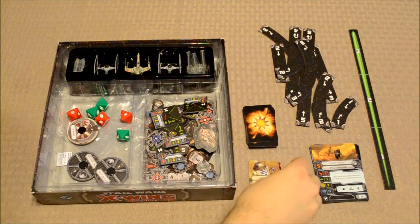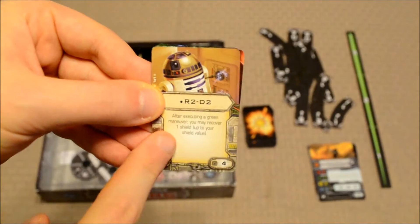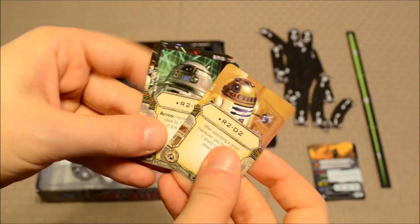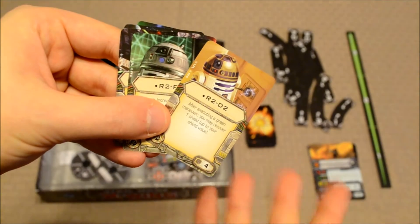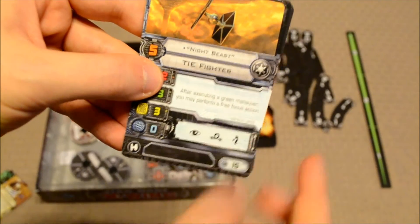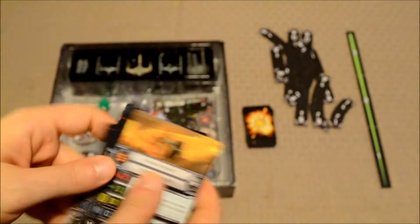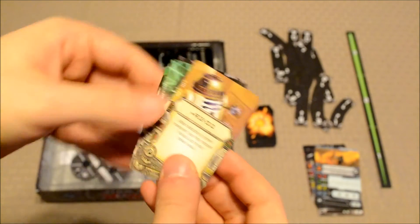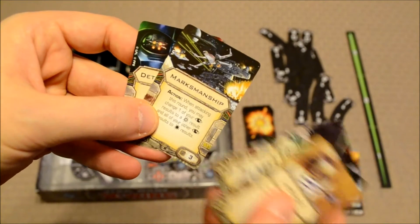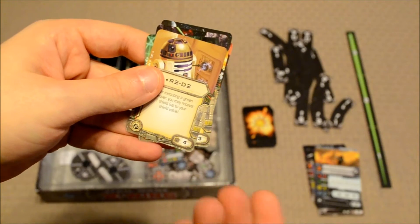These smaller cards are upgrade cards. Players build a team of ships and pilots at the start, but can also attach upgrade cards to give them an edge. For example, Astromech cards can be attached to X-Wings but not TIE Fighters. You can see what upgrades a ship can handle by looking at the symbols on the bottom of the pilot card. Upgrades include R2-D2, R2-F2, Proton Torpedoes, Marksmanship, and Determination — each with a cost that counts toward your point cap.